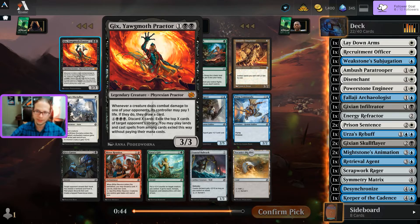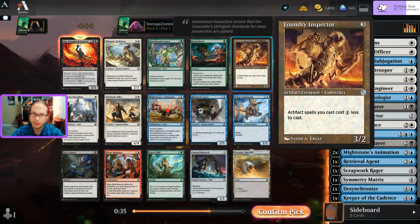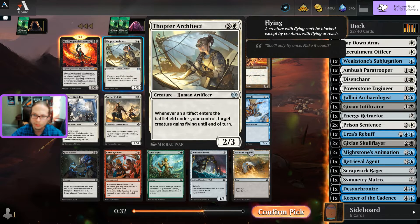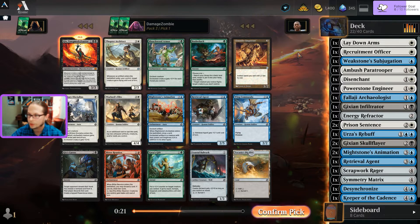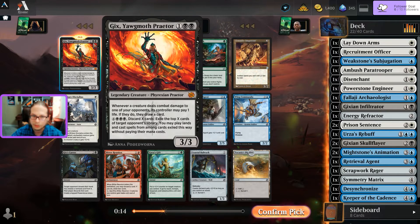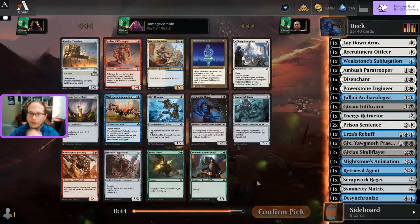We got a Gix! Well, crap. So many good things. There's a Thopter Architect, and a Foundry Inspector - make my other artifacts cheaper. I don't have a lot but that's still good. I don't think I can pass Gix - he's so good, three-for-three-three, potentially draws cards. Yeah, I'm taking Gix. Might be able to make something work.